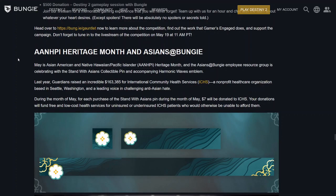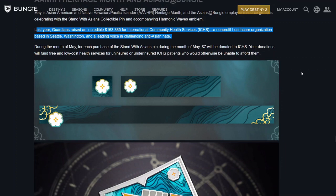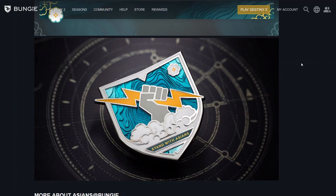Bungie announced the heritage program. May is Asian American and Native Hawaiian Pacific Islander — shortened to ANHPI — Heritage Month. The Asians Bungie Employee Resource Group is celebrating with the Stand with Asians collectible pin and accompanying Harmonic Waves emblem. Last year, Guardians raised an incredible $163,385 for International Community Health Services (ICHS), a non-profit healthcare organization based in Seattle, Washington, and a leading voice in challenging anti-Asian hate. During the month of May, for each purchase of the Stand with Asians pin, $7 will be donated to ICHS to fund free and low-cost health services for uninsured or underinsured patients.